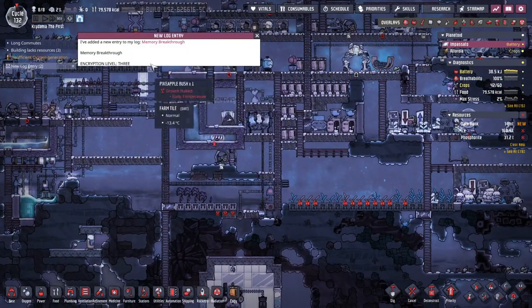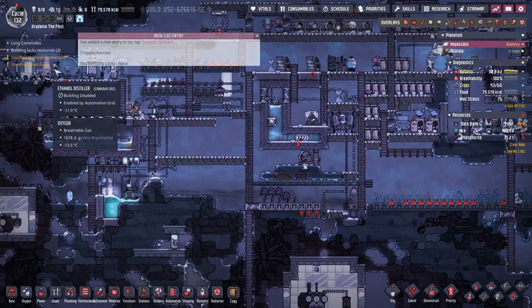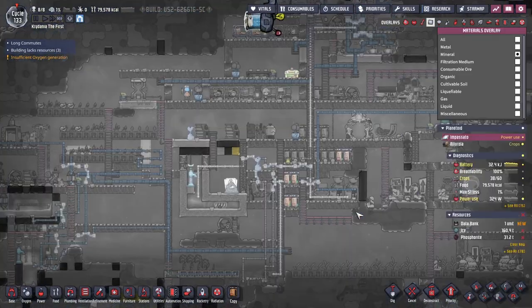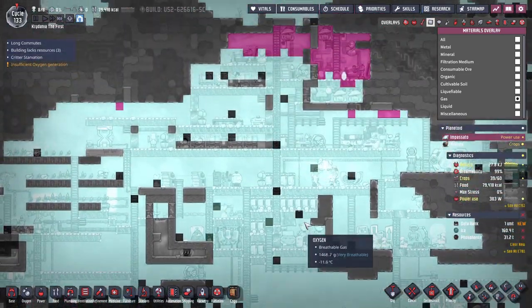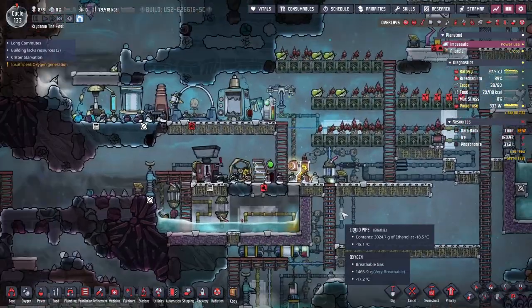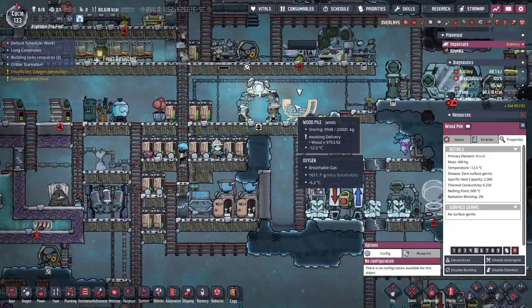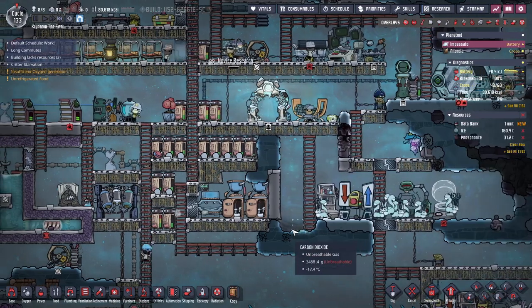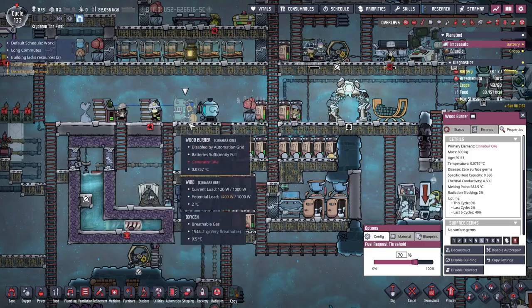New log entry. How's oxygen looking? Amazing — we're handling CO2 like a champ. How's wood supply? I've got 10 grand, even with the wood burner running when it needs to. So that's handy.